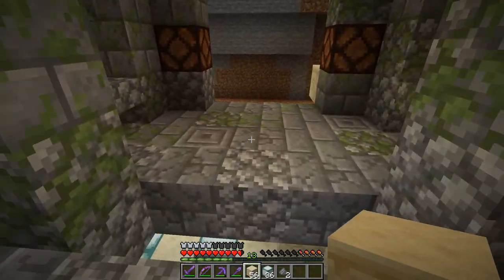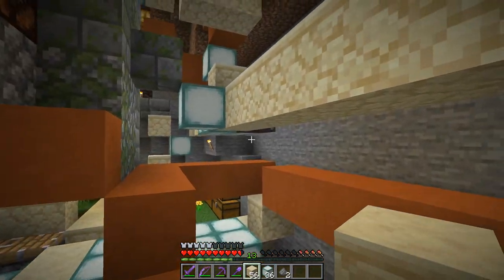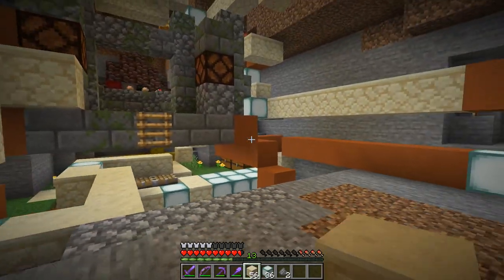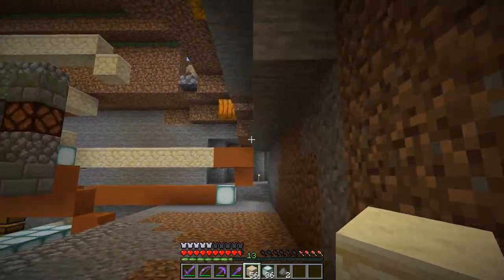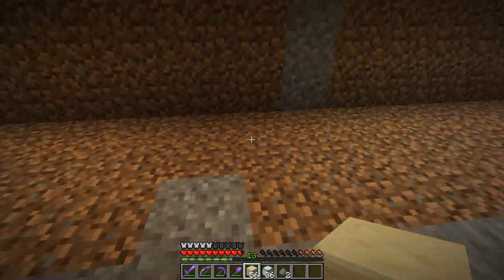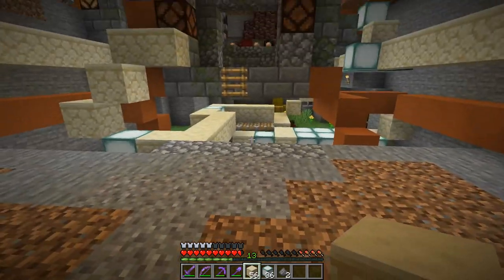I'm just putting down all the support structures for the redstone right now. I've got maybe one observer put in there, but everything else is pretty much just raw forms at the moment. This is behind the scenes - this is what it currently looks like. We'll make it fit. And back around here somewhere is probably where we'll dig down and have a basement area for the vault.